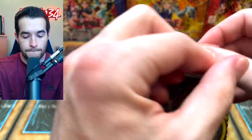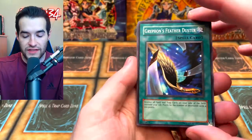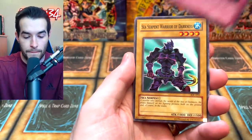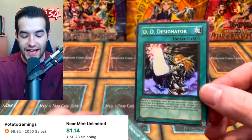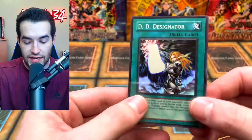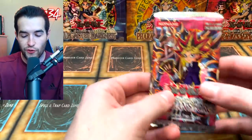Invasion of Chaos pack: Griffon's Feather Duster, Inferno, DNA Transplant, Sea Serpent Warrior of Darkness, and the DD Designator — Super Rare! Very, very cool. Then Smashing Ground, Sacred Crane, and Gigantus. Not too bad so far.